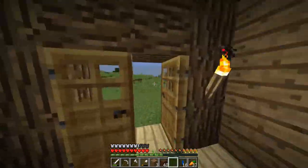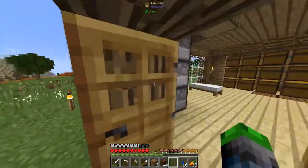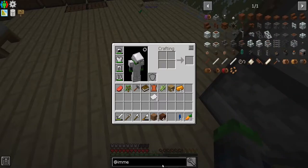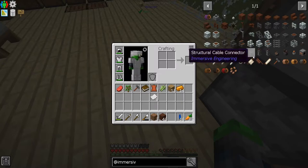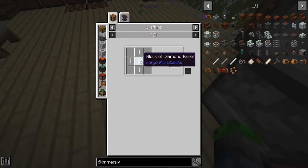This seems to be a bit of a bust using treated wood from Immersive Engineering, because it looks like a bunch of the Immersive Engineering recipes have been disabled. No water mills or anything like that — that's really lame because this would be perfect for it. It does look like the windmill will work, so we're going to have to get further along here.